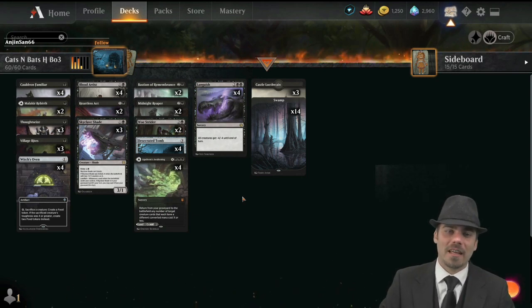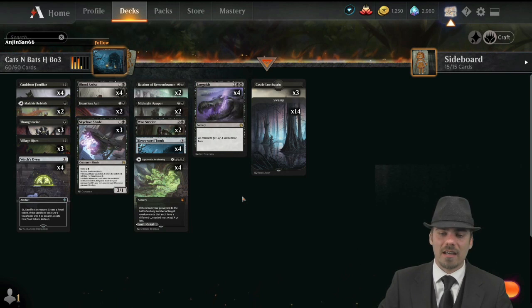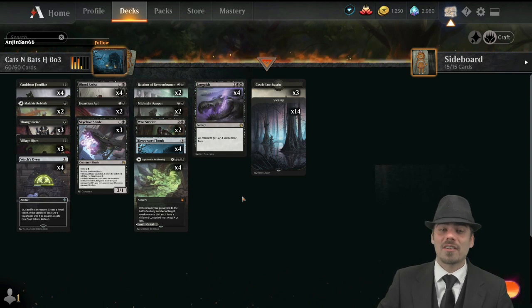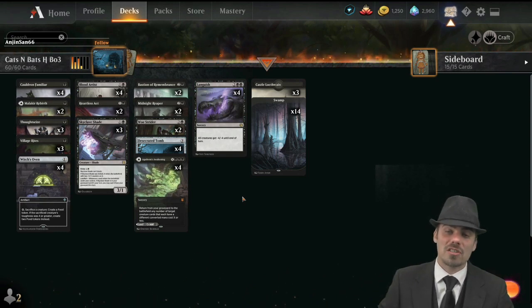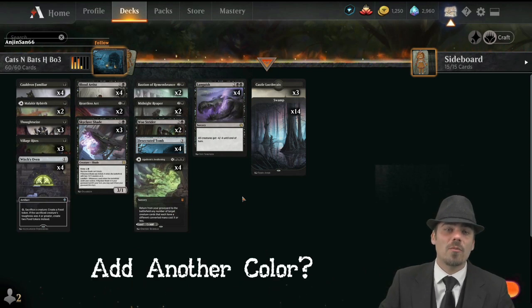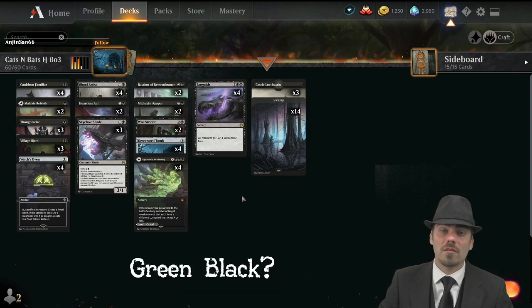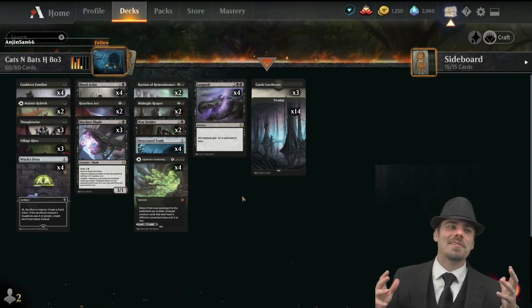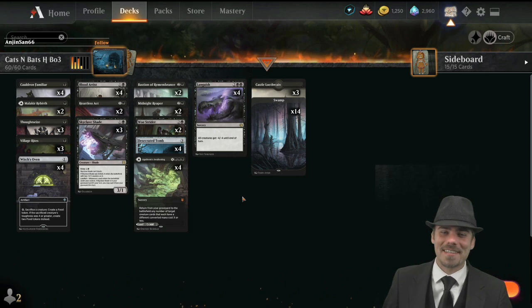Please, folks, help bail me out — get me out of this mess I've created for myself and help me retool this deck. We're revisiting this on a Friday because I really enjoyed the deck the first time, but I didn't even have a great time playing it this time. I just got beat up pretty good. Maybe it's adding another color — maybe we could do Rakdos, or green-black, or something. Whatever we gotta do, help me out. Let's make Cats and Bats happen, shall we?